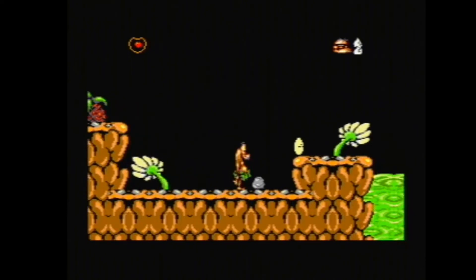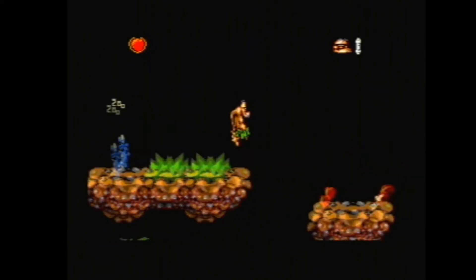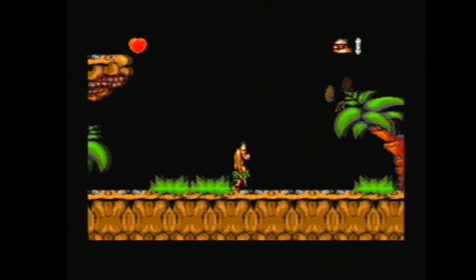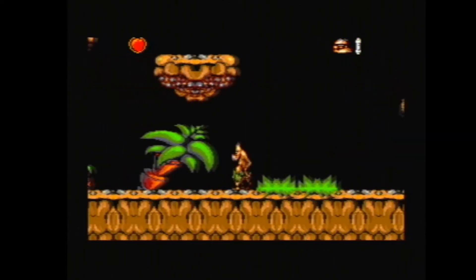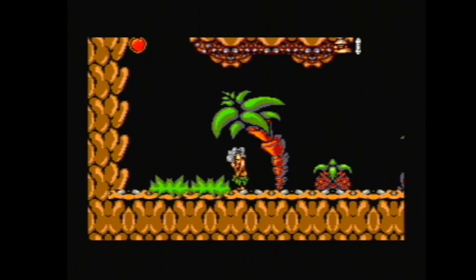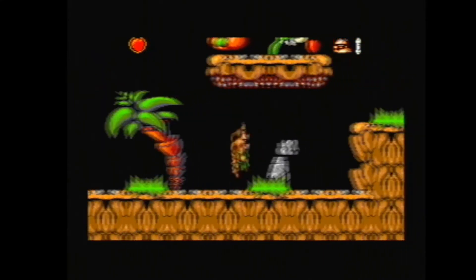There's a little rock here — no, it's a baddie disguised as a rock, and I'm dead again. I'm not doing too good at this game. Watch out for these guys. You can use the rock for shields against the coconuts so they just bounce off. There we go.